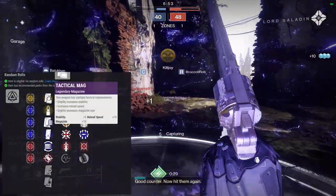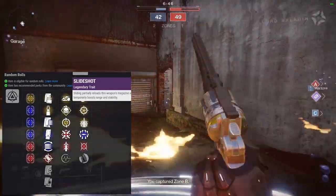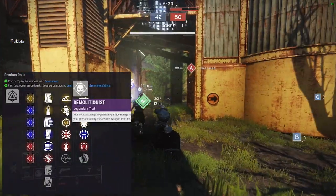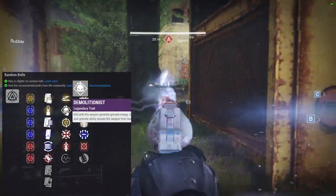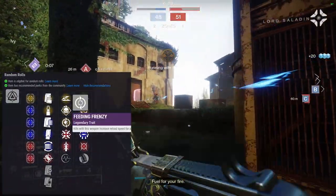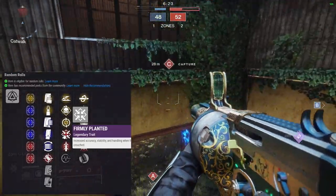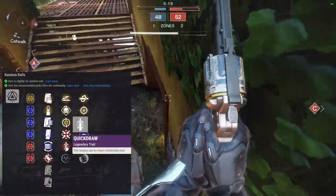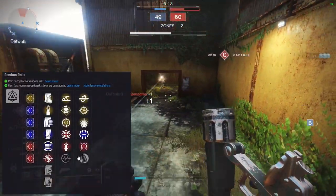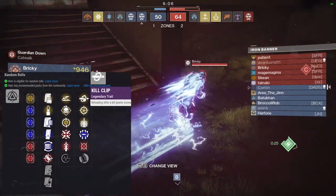For perk combos: Slide Shot reloads if you slide — mine had that, I used it in PvP a little but it didn't strike me as essential. You can get Demolitionist on this, which I like for PvE. Feeding Frenzy is the perk I want the most — that's the one right there. Firmly Planted they think is good in PvP but I don't like it anywhere. Quick Draw lets you draw this weapon incredibly fast — if you're running a shotgun, Quick Draw could be very useful in PvP. Pulse Monitor reloads part of the magazine when critically wounded — not a big fan.